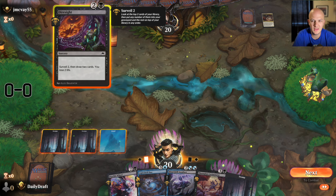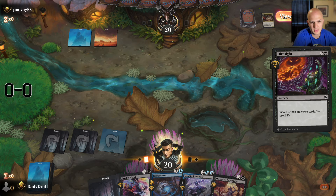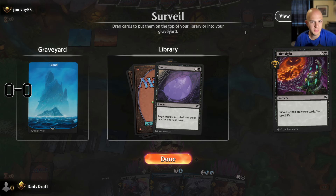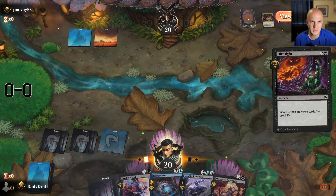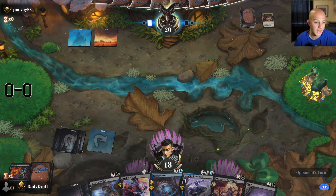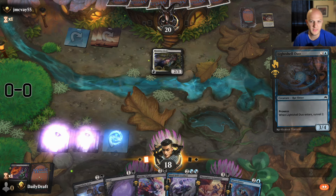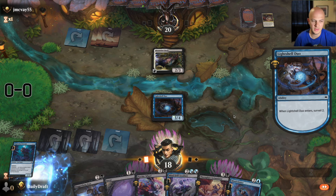Going ahead and casting Dire Sight — really hope it doesn't get countered. Do I need a fifth land or a removal spell? Both are pretty good. I think I keep both, though that doesn't help my threshold. I don't need double blue for anything in this deck. We'll find another land hopefully — Daggerfang Duo will help fill the graveyard. Next turn I'll play Lightshell Duo and try to find my way to a fifth land.